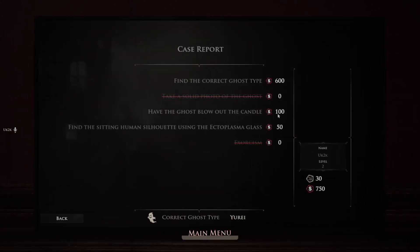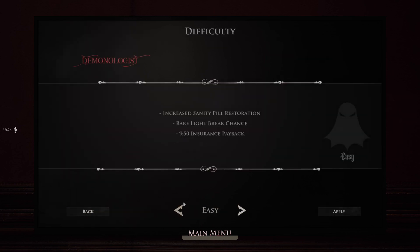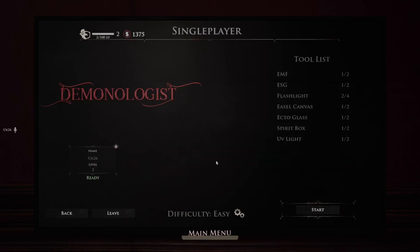Obviously I can't do an exorcism because I didn't get there in time. I got seven hundred and fifty dollars, some experience, and I'm level two. That was a success. I still can't get to the next difficulty — that's going to take a while, I'm thinking another six hours. But yeah, thanks for watching — I got the candle to blow out at last. Success!